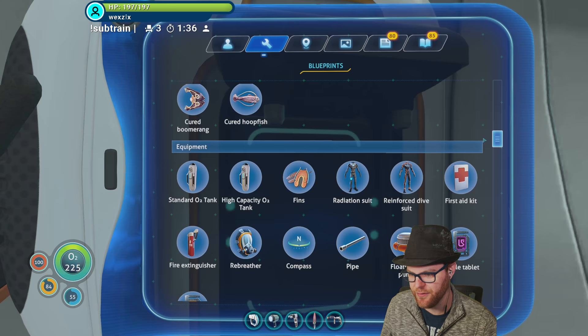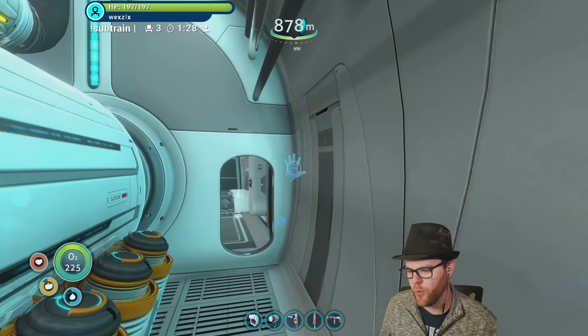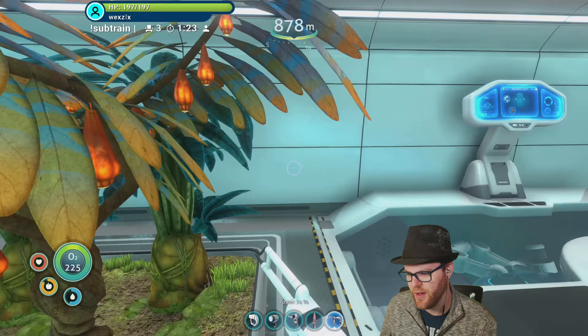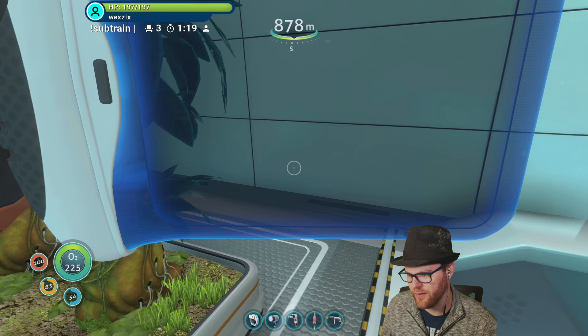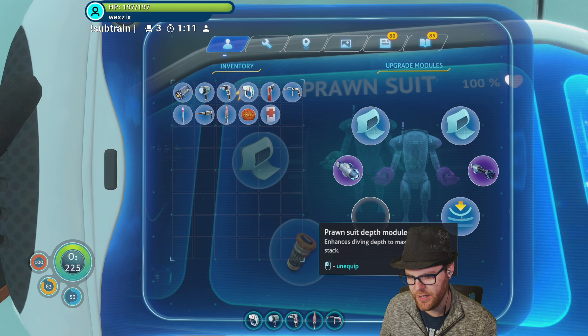It's not in here so I don't know how to make it. Either way, I'd rather swim fast than charge my batteries because I've got solutions for charging the batteries. I don't use the sea glide anyway. Is there any other upgrades I should make for the prawn suit before we go?